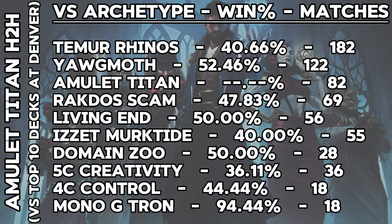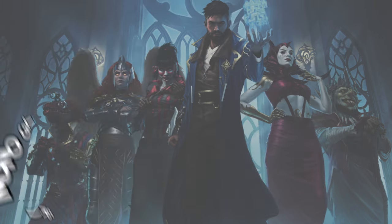Speaking of Amulet Titan, the deck had a rough go at Denver against the top 10 decks, with a 50% or worse matchup against everything except Yawgmoth — which it had a 52.46% win rate against — and an amazingly high 94.44% win rate against Tron. Too bad it only played 18 matches against the big mana deck. It did fare a little bit better against the field overall, winding up with a 49.4% win rate, just ever so slightly below 50%.